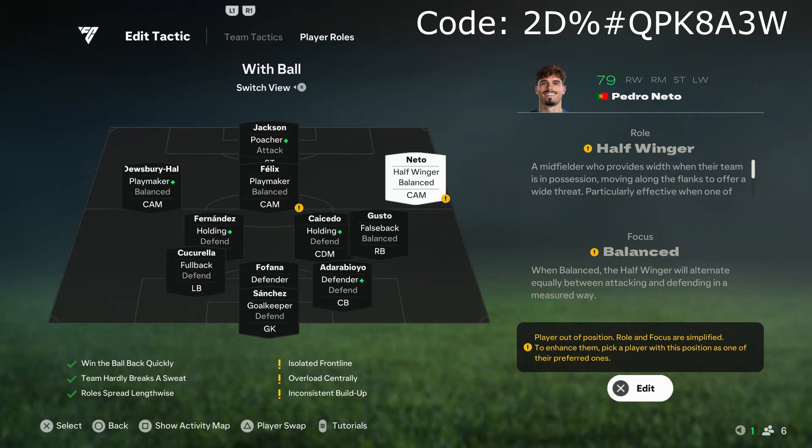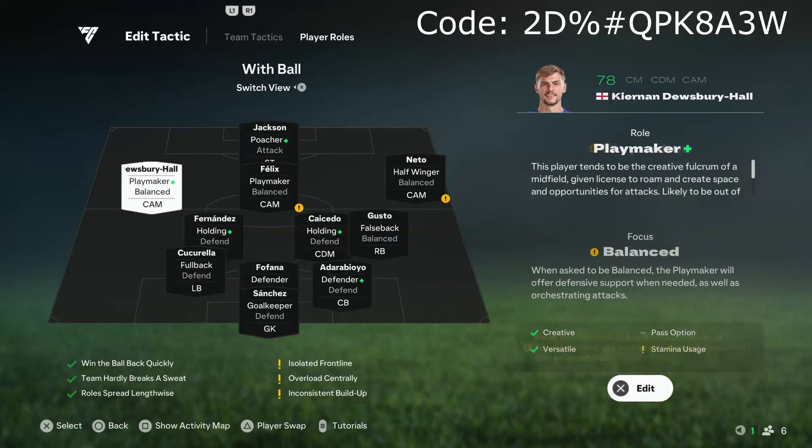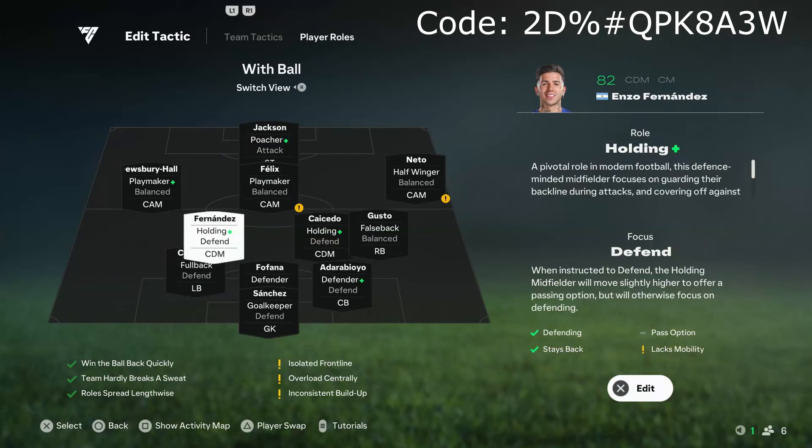For the right-hand side, I have Neto as a half-winger. This is just to give us width in the attack because the 4-2-3-1 narrow can obviously be very narrow. Having him as a half-winger means he acts a bit like a winger but sometimes like a playmaker as well, giving you the best of both worlds. As you can see, with the half-winger instruction he is quite far from the rest of the CAMs and striker.